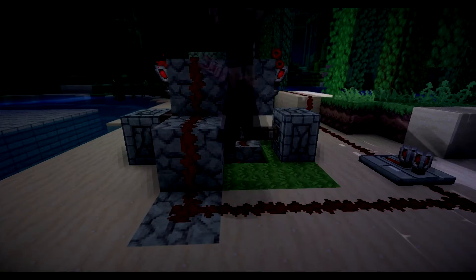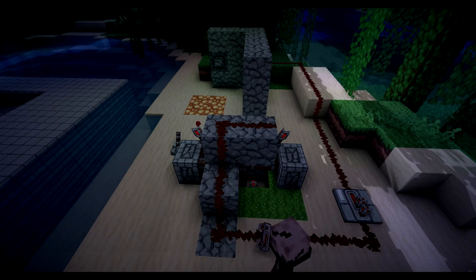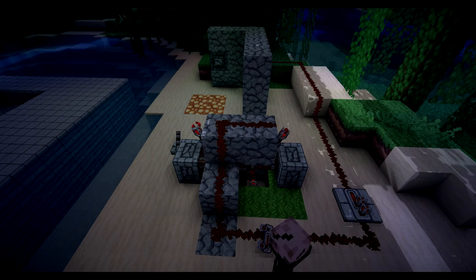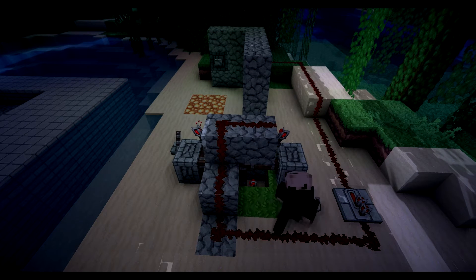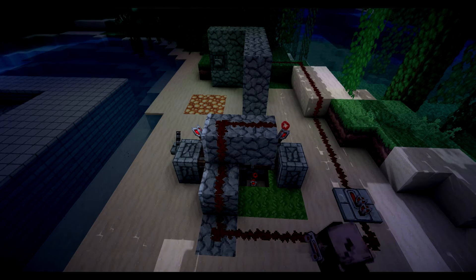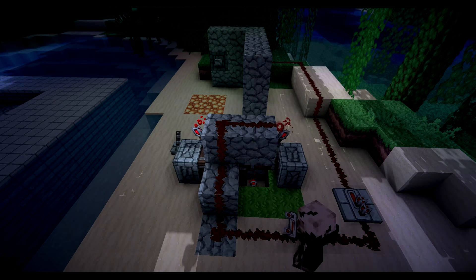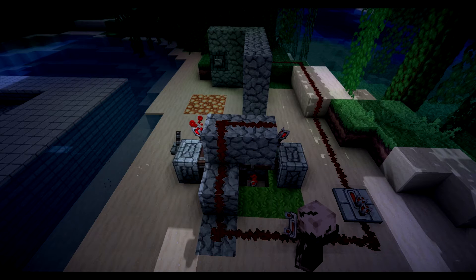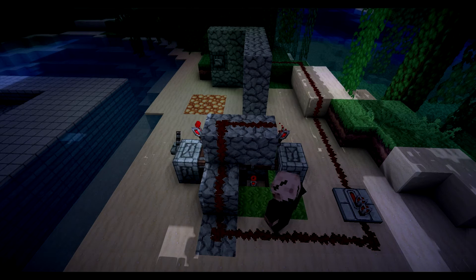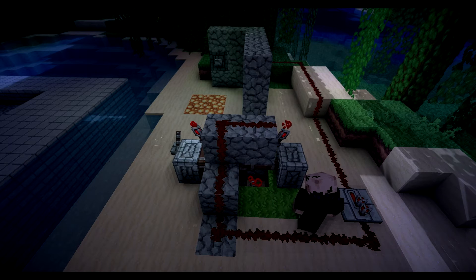Basically how a T flip-flop works: you've got two torches over there, redstone across the top. When you power it, they both turn off and then turn back on really quickly. The one that's out goes in and the one that's in goes out, and neither of them have enough time to do the other action.